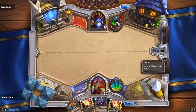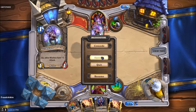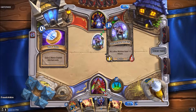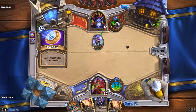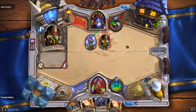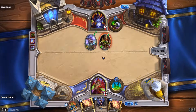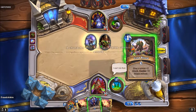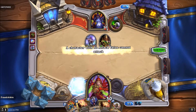I think we got this game in the bag. Also, the new card pack looks — whoa! Oh my gosh, Murlocs. We have Vanish and Sap, so it's not a problem.